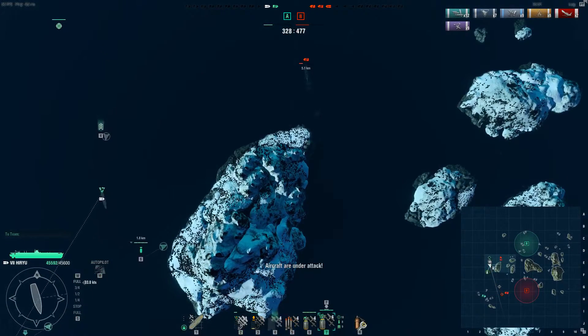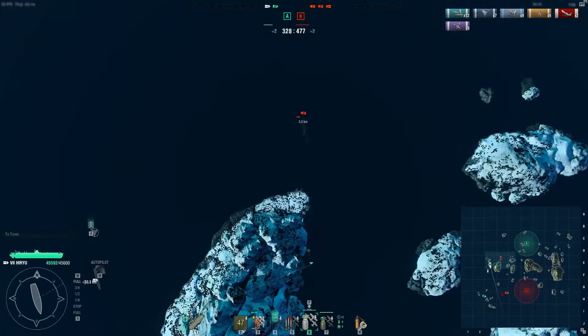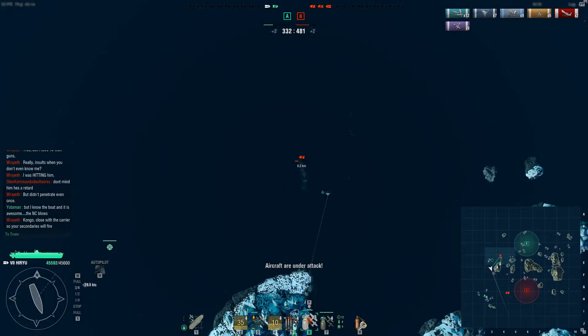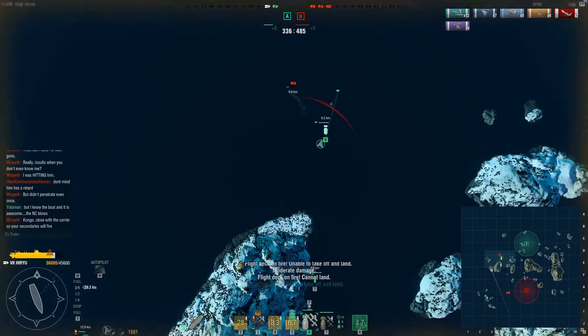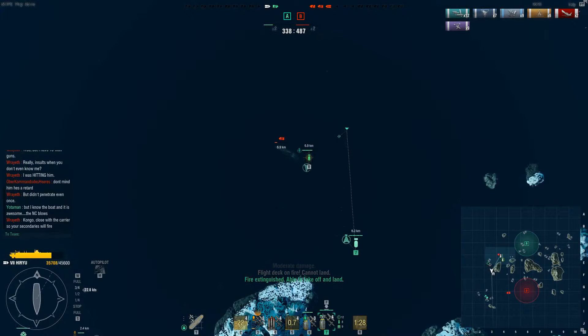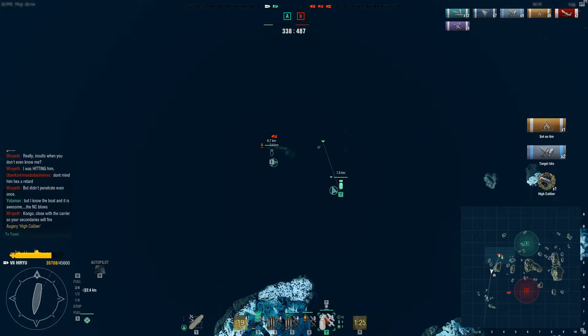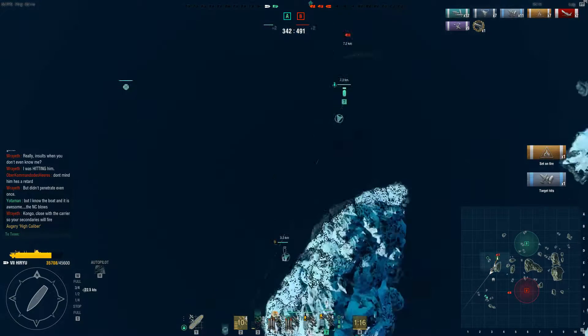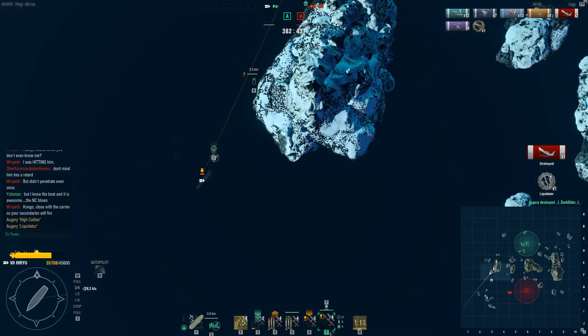My dive bombers are back up in the air so I send them out to the battleship. You can see my secondary guns firing away at this battleship — I've got the tier 4 range enhancing skill and my secondary guns have actually outranged this battleship's secondaries, but it can still hit me with its main battery guns. It does a bit of damage and starts a fire, but I put the fire out. My dive bombers come in — two hits and a fire, and that's the High Calibre reward. The next squadron comes in: one more hit and another fire. And kill number 3. And a Liquidator medal.